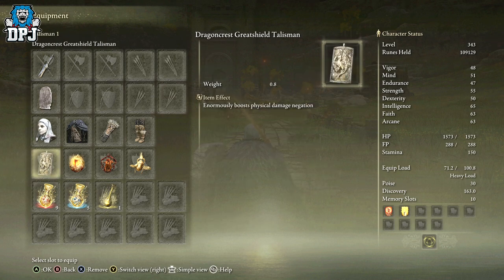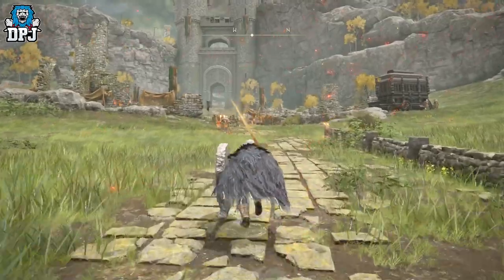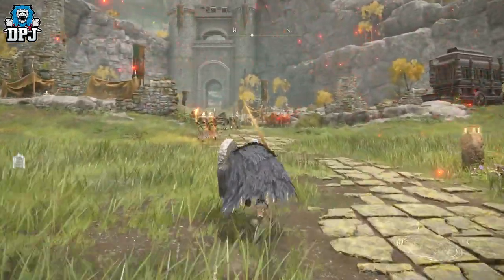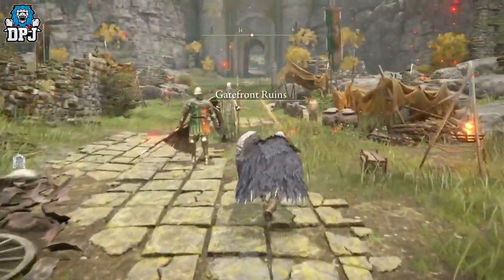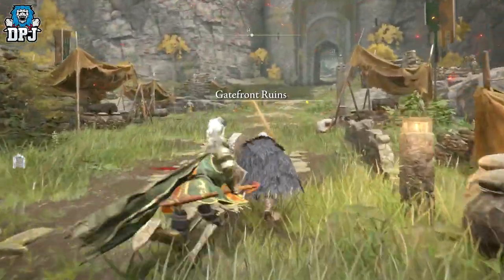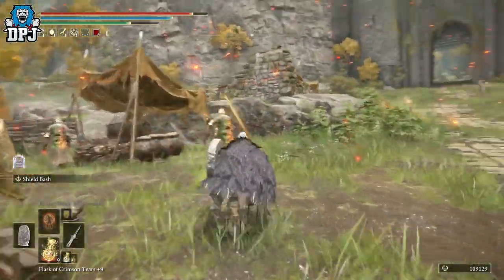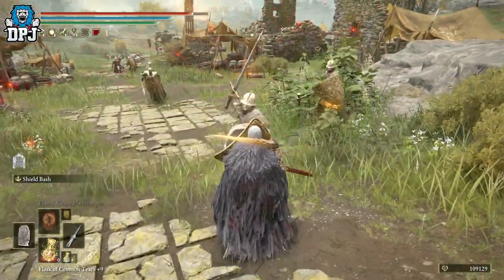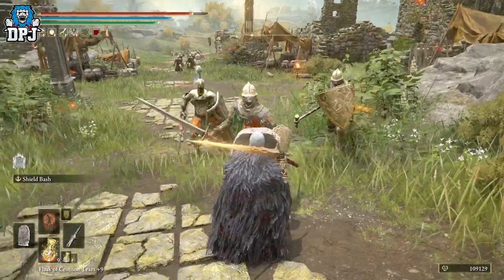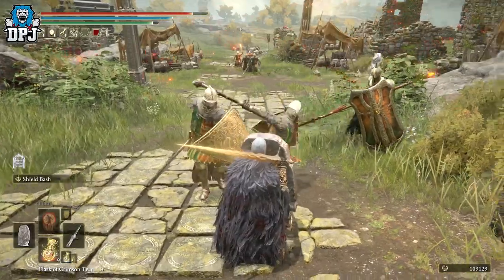Now if you pair this with a talisman like the Dragon Cursed Greatshield, which enormously boosts physical damage negation, there's not a lot of things that can actually hit you while you're blocking. Obviously if you're getting poison dropped on you or fire, you're going to take damage. But in terms of physical damage — I've tried this out against much bigger enemies as well — the harder the hit, the more stamina it takes off. But this is absolutely ridiculous in regards to what a shield can do.